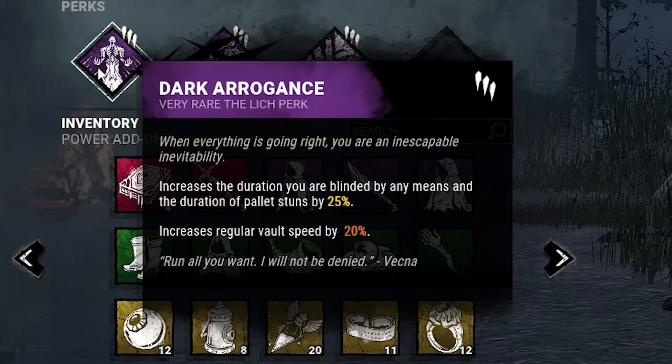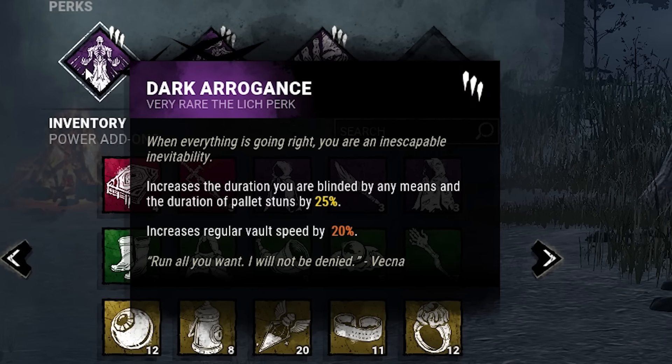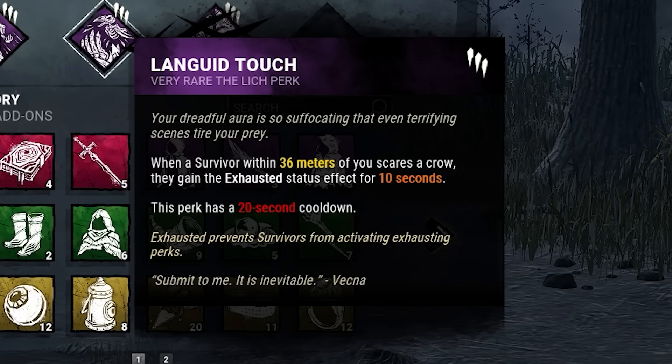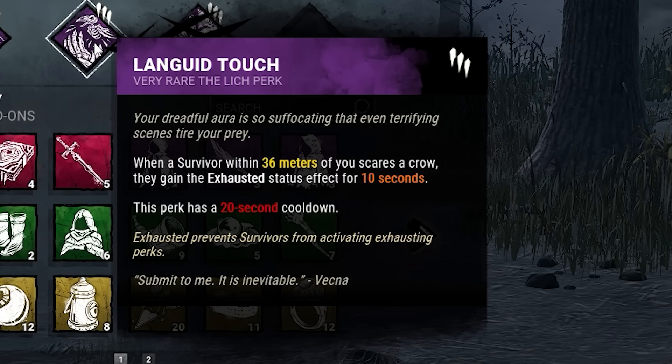The first perk is Dark Arrogance. It increases the duration you are blinded by any means and the duration of pallet stuns, but you get to vault faster. Then we have Linguid Touch - when a survivor within 36 meters of us scares a crow, they are exhausted for 10 seconds, and then this goes on cooldown for 20.